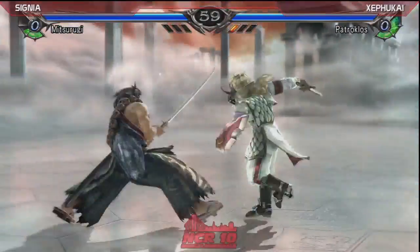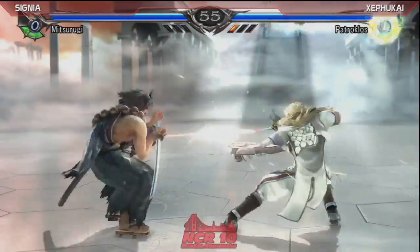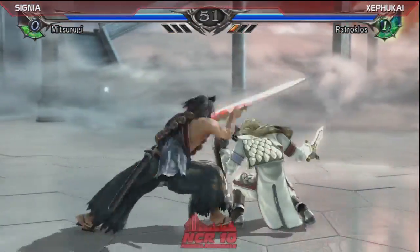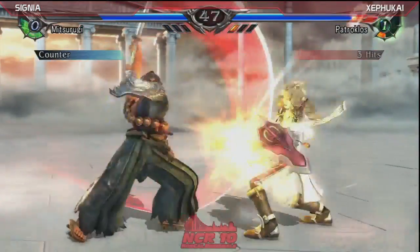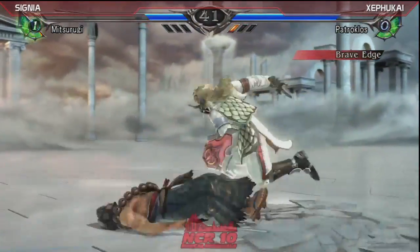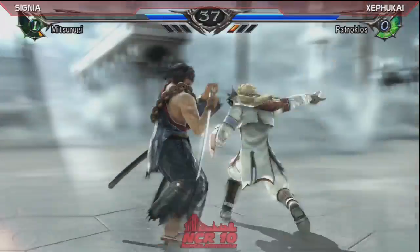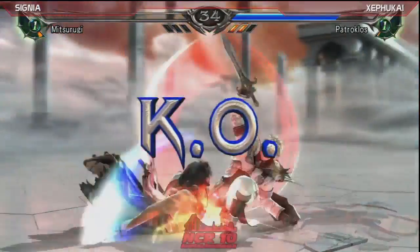It might have something to do with him watching Signia play earlier. He's getting reads that are really, really good. He didn't stand up blocking like a lot of people do — he stayed crouching. He's just doing all kinds of damage, doing whatever he wants. Back swing blow whiffs. Side stepping. Elbow drop. Sitting on like half a pixel.